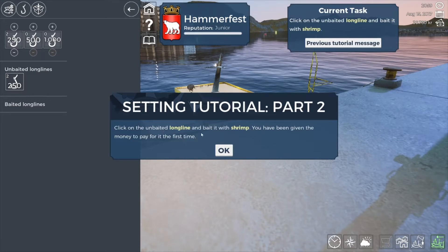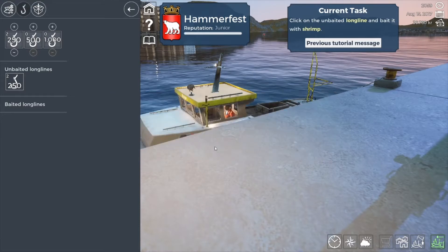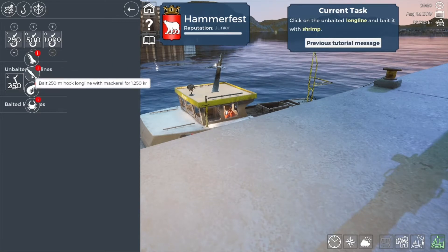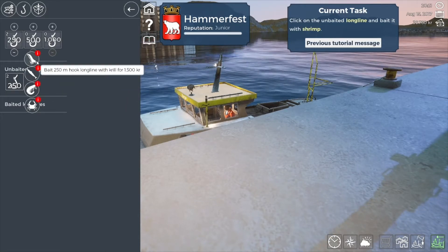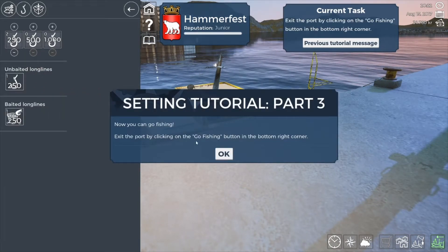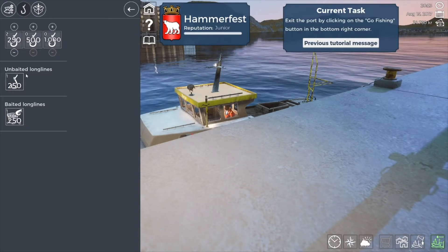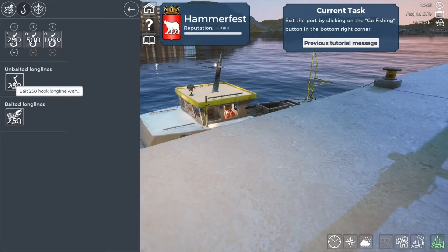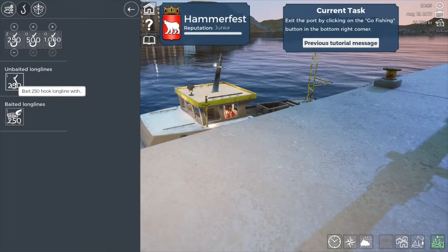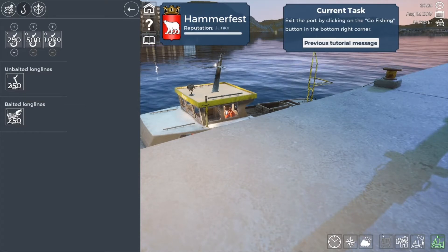Click on the unbated longline and bait it with shrimp. Unbated longline - you've been given the money to pay for it for the first time. Unbated longline with shrimp - what's the difference between krill and shrimp? I don't know, but they said shrimp so there we go. Now you can go fishing, exit the port by clicking on the go fishing button in the bottom right corner. We have another unbated longline.